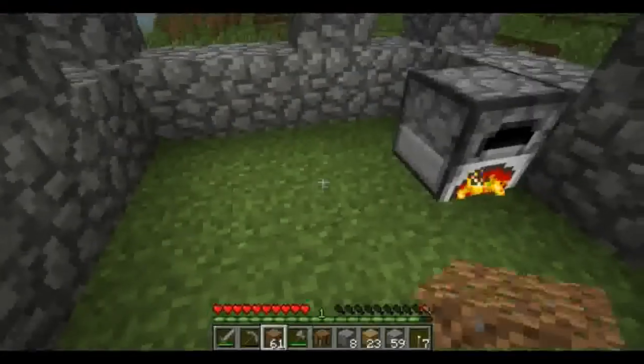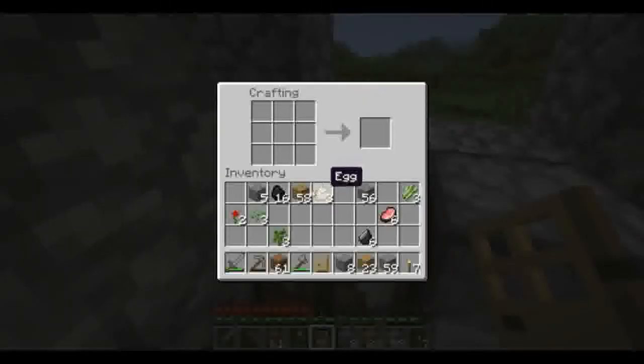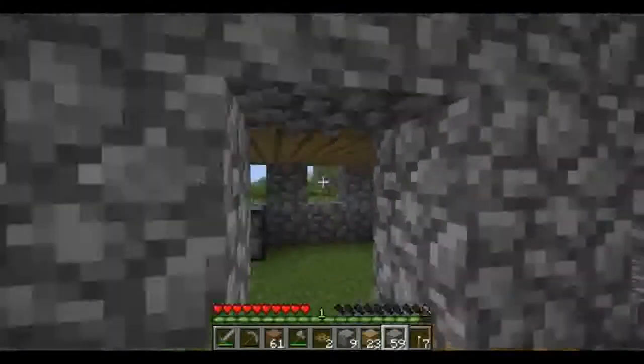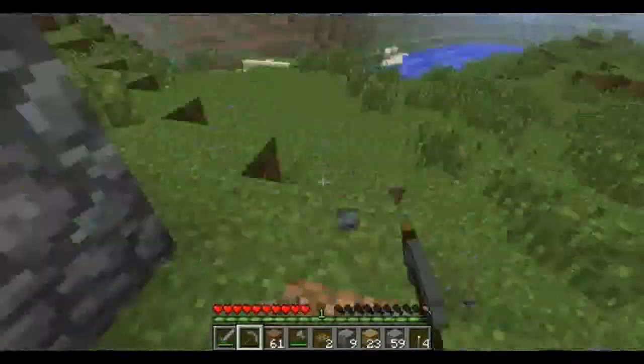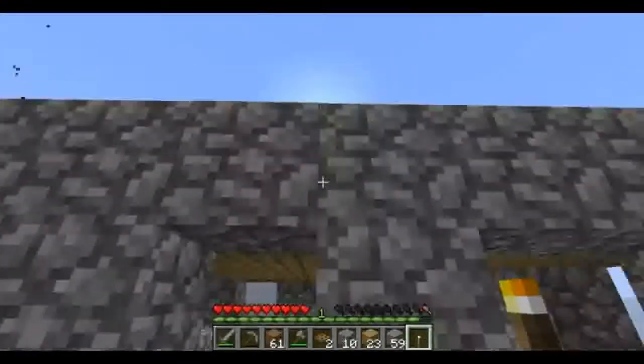What we need to do here is throw down our crafting table and make ourselves a door to keep monsters at bay. Though actually, zombies can knock down doors — so I've learned a trick I will show you guys: trap doors, which are pretty handy. One thing I also need to do here is light up the outside of this place real quick before it gets nighttime and we're regretting not having lit it up.